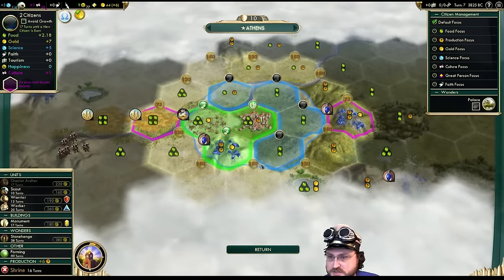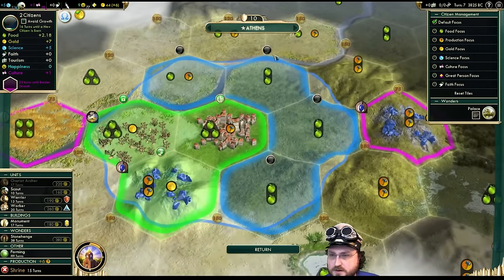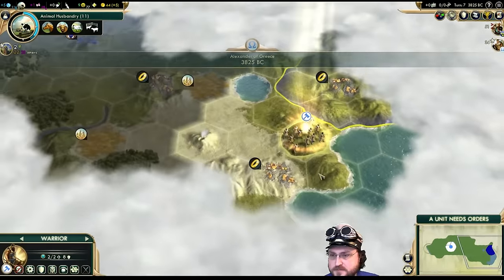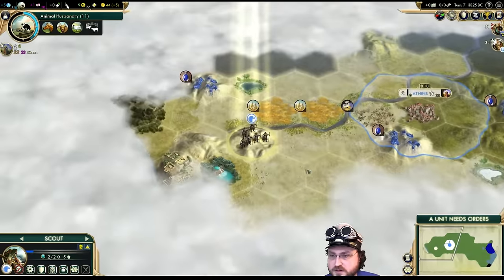I didn't check at population two — that is not what I want you to be doing. Stay here and work that. Let's explore around Old Faithful because we might want to colonize over there.